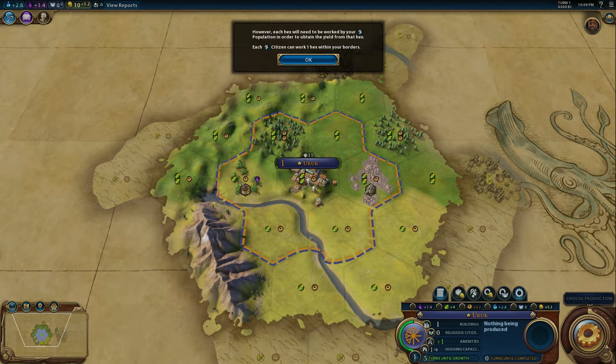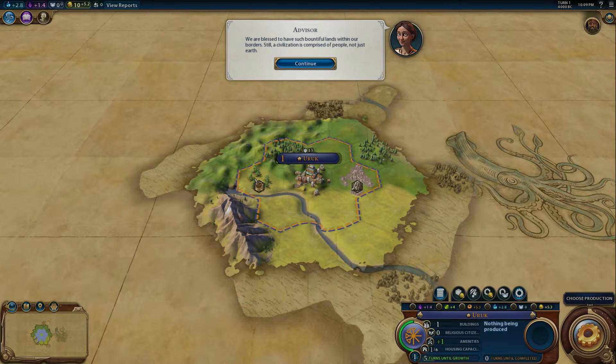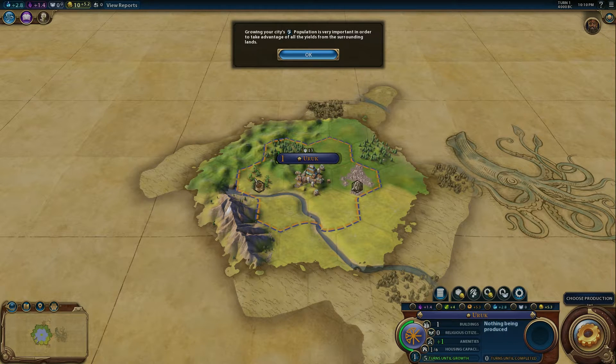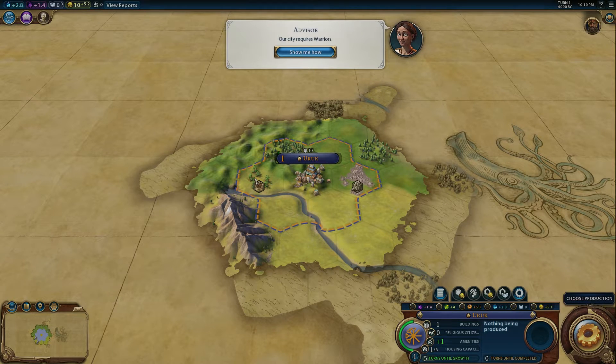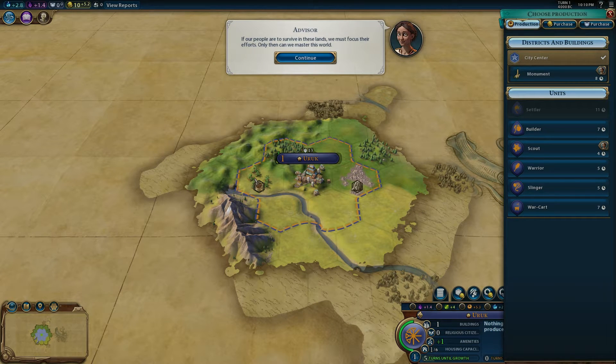Each hex will need to be worked on by a population in order to obtain the yield from that hex — each citizen can work one hex within your borders. We are blessed to have such bountiful lands within our borders. Growing your city's population is very important in order to take advantage of all the yields from the surrounding lands. Such lands will surely draw the attention of the barbarian raiders plaguing this area — we must prepare to fight back if we are to survive. I kind of wanted the advisor to have a Scottish lass accent; I think that would have been fucking epic. Our city requires warriors. I'm choosing production — if our people are to survive in these lands, we must focus their efforts. I want warriors, yes. Direct your city towards the creation of a warrior.